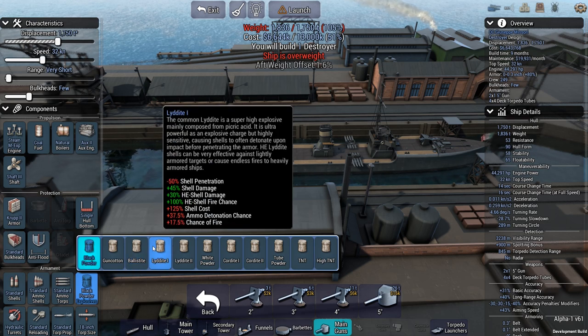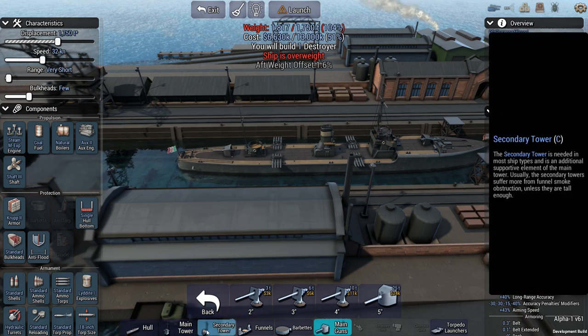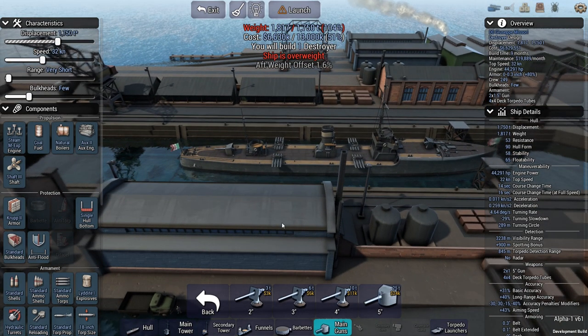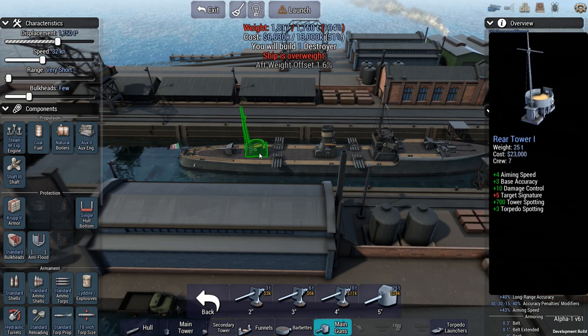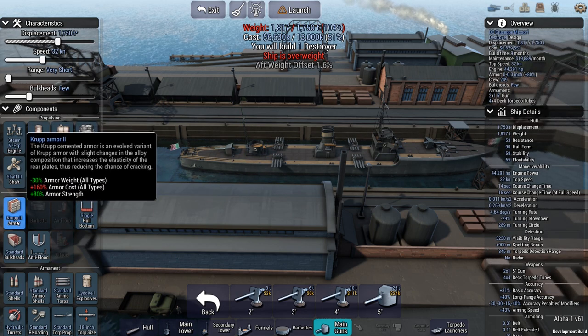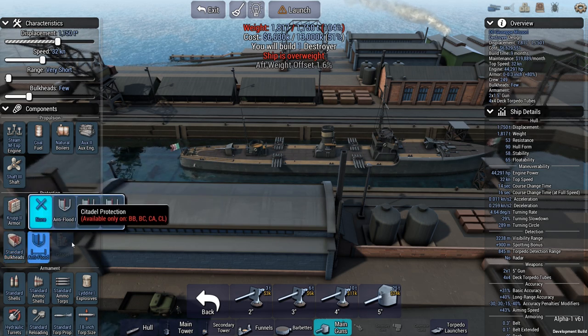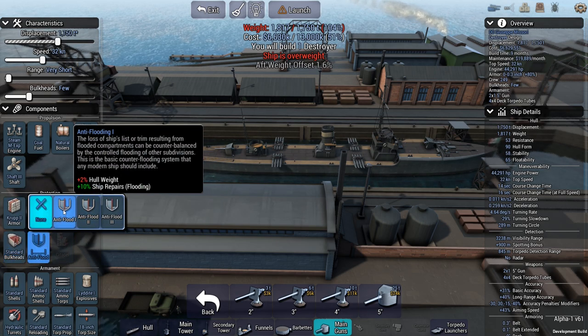This is what I wanted — lydite rounds. These are nasty: shell cost goes up, ammo detonation chance goes up, and chance of fire goes up — puts some risks on us. But 100 percent chance of HE fire shell — basically 100 percent chance that those five-inch guns firing HE are actually going to set ships on fire. We're going to have to drop some cost here. We've still only got standard bulkheads and no real anti-flood.